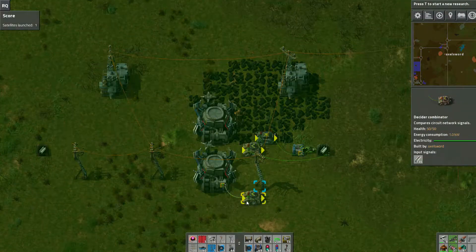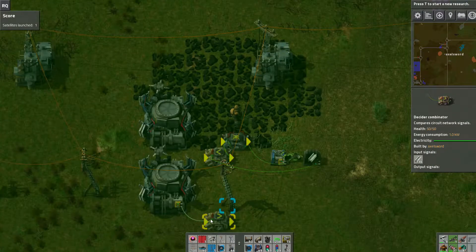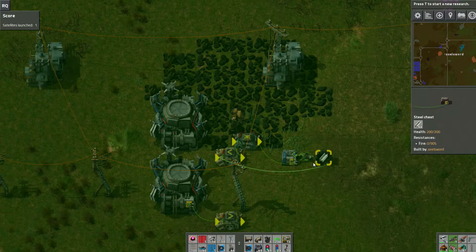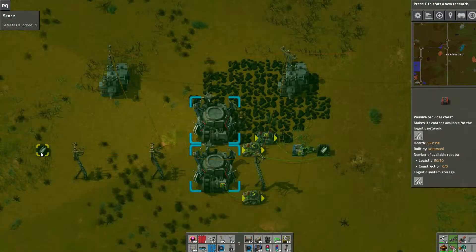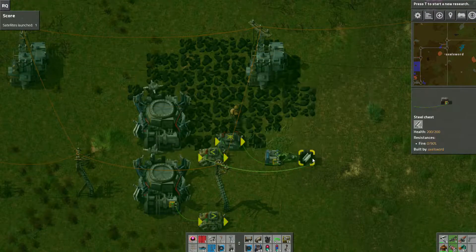Basically we have it here. The logistics system sends a signal of 136 steel because that's how much the logistics system has, and the rest of the steel I have here. But I ended up with 64.